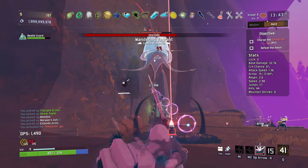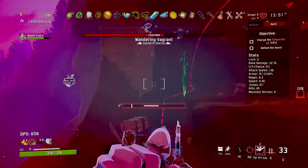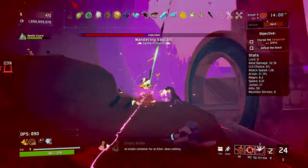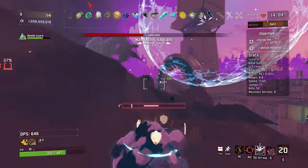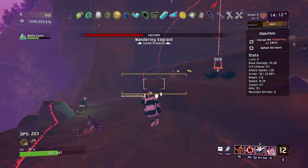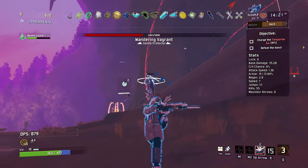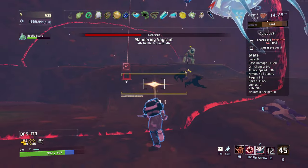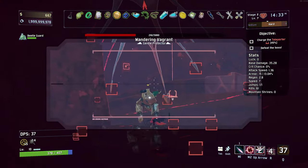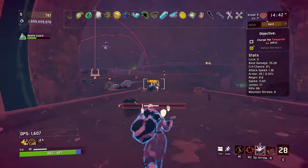We'll just go for this and see what boss we end up getting — okay, it is the Vagrant. Let's be careful now — we've got a little ledge here so we should be fine. Although there's a lot going on right now, and our Elixir's gone off already. Trying my best to sort of keep my distance here, but it's a little difficult. There's a ton going on right now — I'm not well prepared for this at all. Okay, we got him — nice. That saves our tush a little bit.